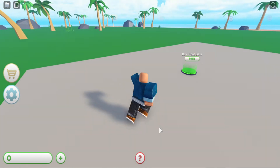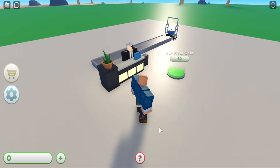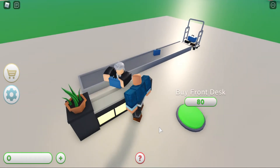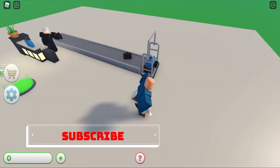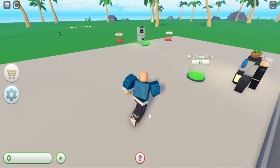So first of all, there's a front desk, and $80 for another front desk. So these are like droppers and I guess you collect your money over there. Where do you — oh, you collect your money over there.